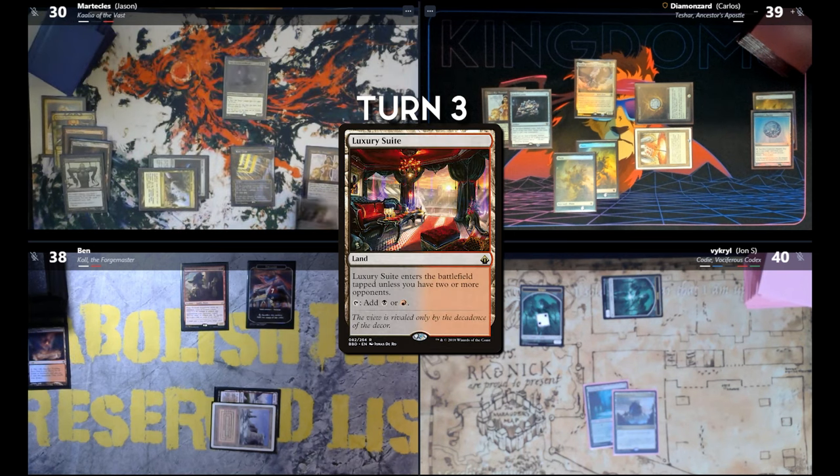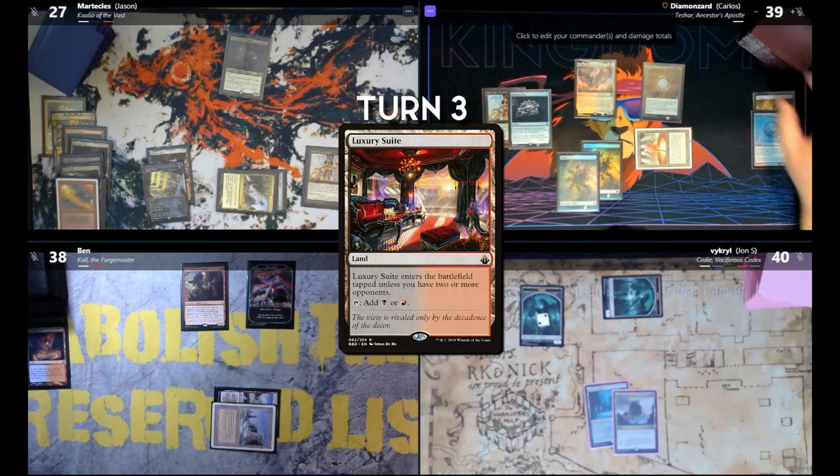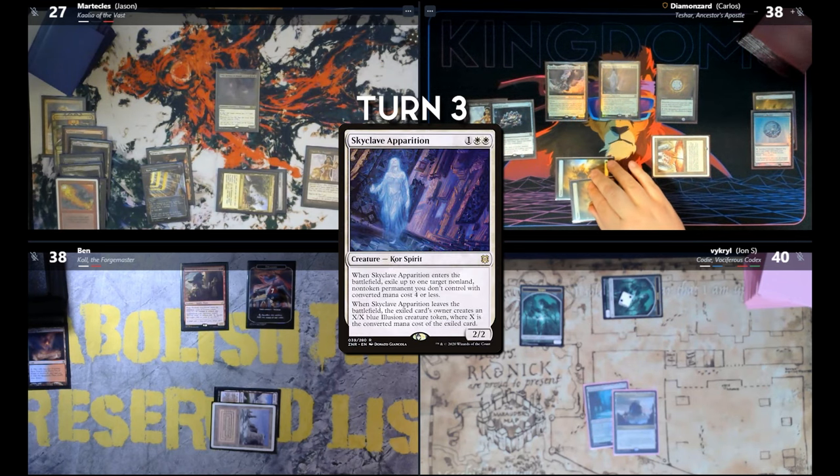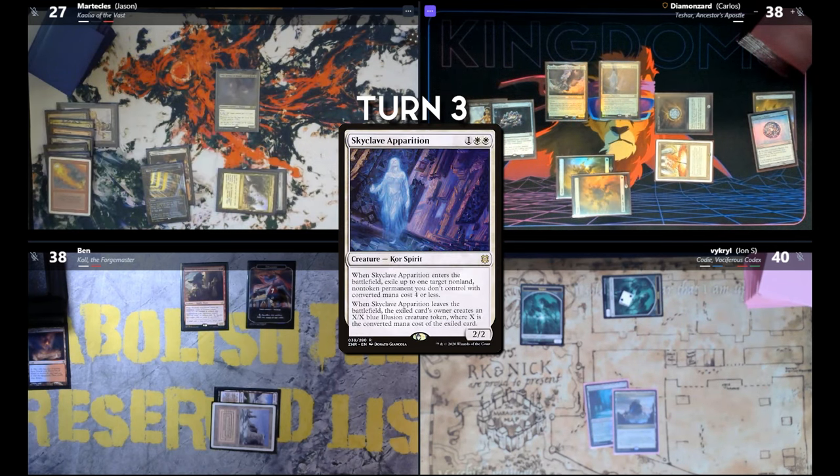That is eight life. Luxury Suite. Pass with three mana up. Upkeep — I'll take Mana Crypt damage. Draw for turn. Skyclave Apparition targeting your Lion's Eye Diamond — it's exiled. Pass.